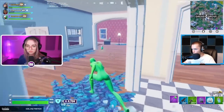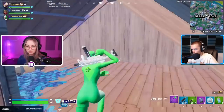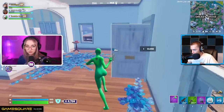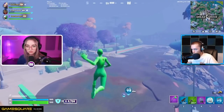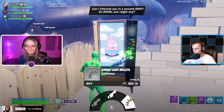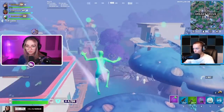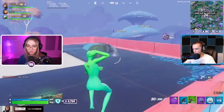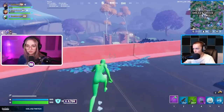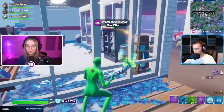Her teammate is trying to get chug splashes. She has shockwaves, and while I really like shockwaves for pubs and zero build, for competitive I feel like rift-to-goes are much better because you can move the entire team at once with one use. Shockwaves — unless everybody on the team has them — aren't that helpful. When you split away from your team in a lobby this stacked, you're probably just going to be dead anyway. That is one of the key distinctions between zero build competitive and zero build public matches.